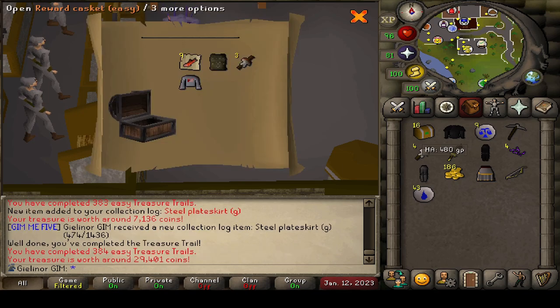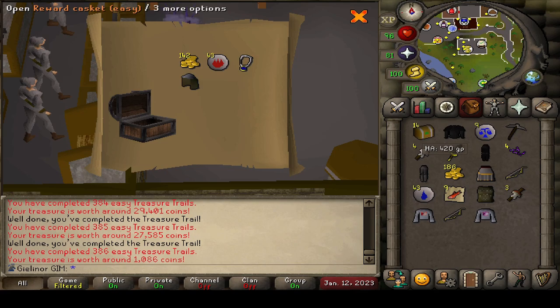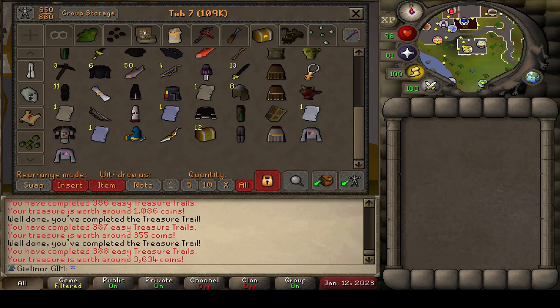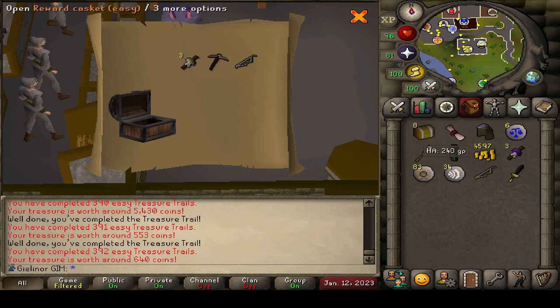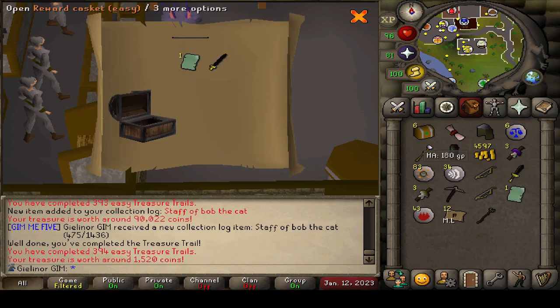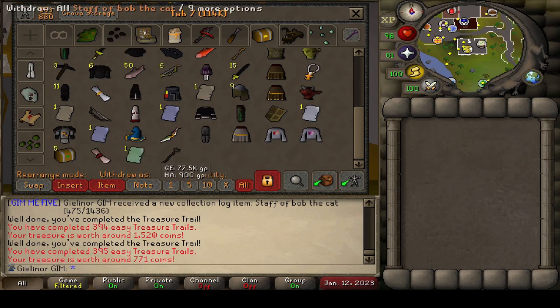Steel plate skirt. Holy smokes, another bob shirt — man, we've gotten lots of those now. Back to back bob shirts? There's no way. That's a good deal. Let's bank one more time. We've got 12 more, trying to find our caskets — there they are. The home stretch, 10 more to go. Can we get the item we're looking for?